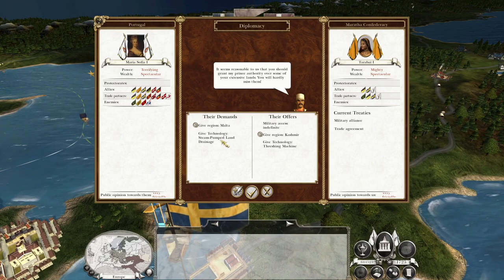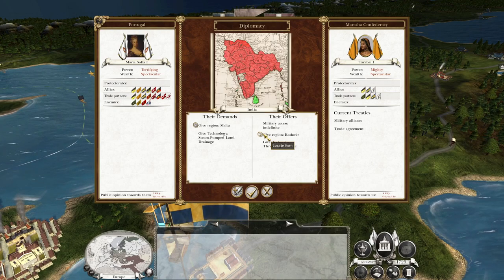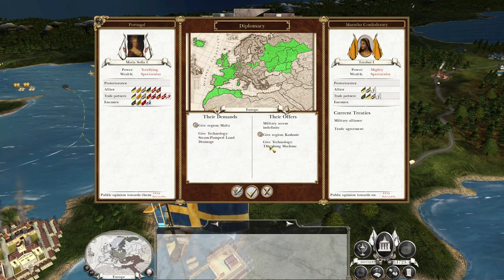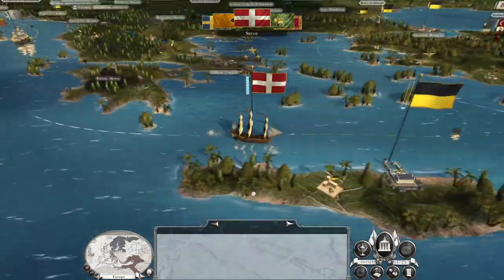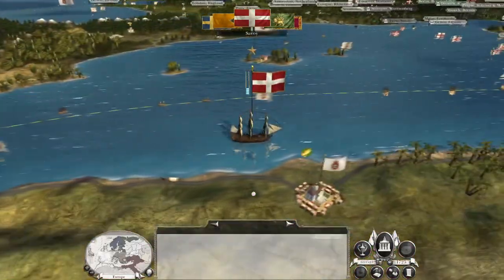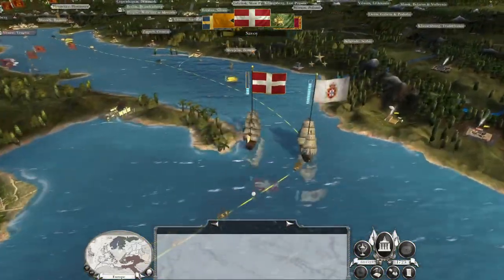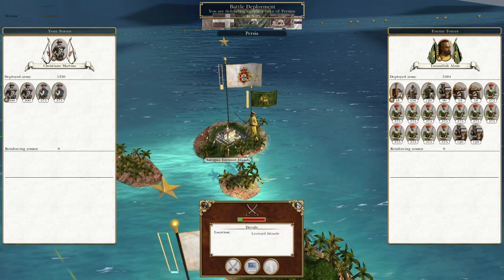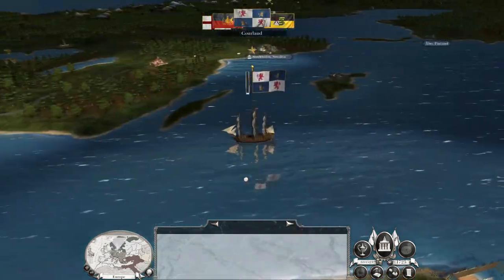They demand Malta and steam pump land drainage - they want to give me military access through Cashmere. No - Malta is significantly more valuable than Cashmere. I'm not bothered about the threshing machine and I don't need military access. In theory that would allow us to gain access to Cashmere because we could walk through Maratha territory, but no - Malta is very valuable to me. Persia is going to take Antigua, but now we will take it back.